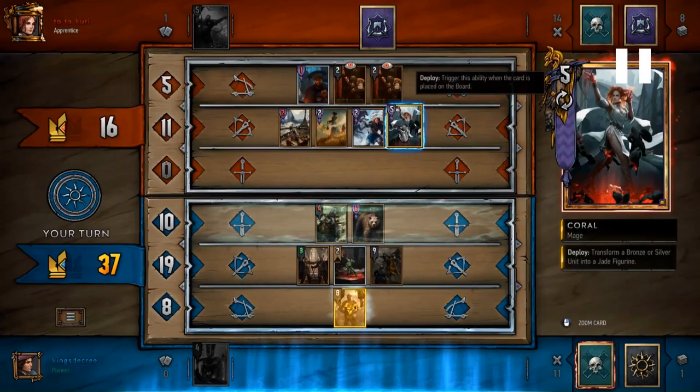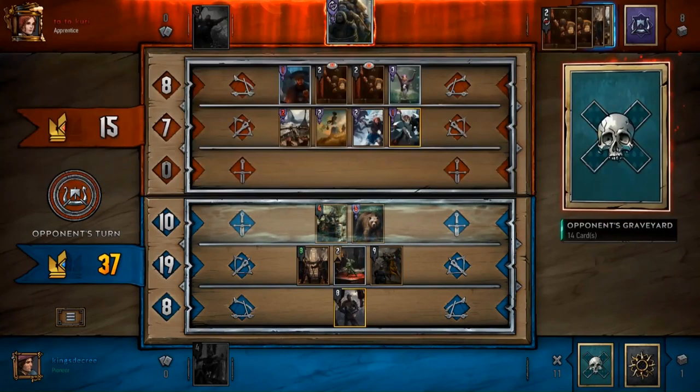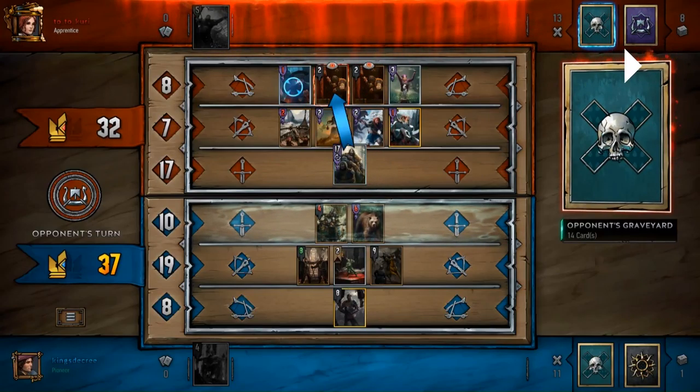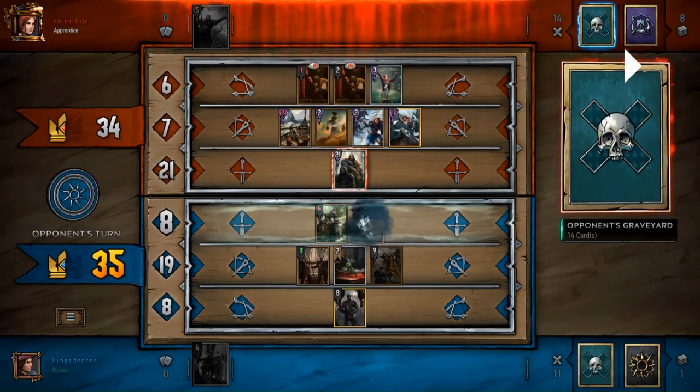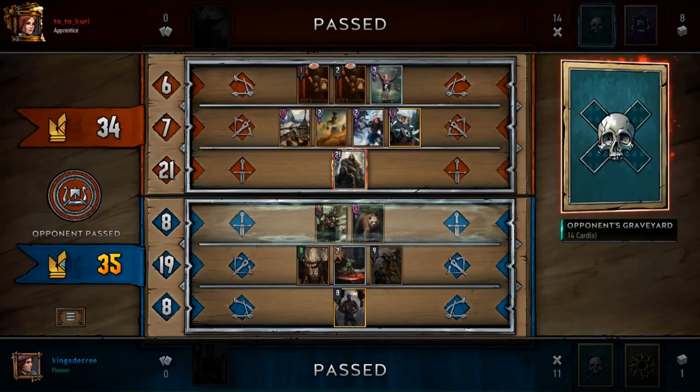I bring out Meno because Rainfarr isn't going to pull anything, and even without a spy target I still go for the four damage on Coral. He plays out Jingofett - that's a 24-strength swing - and the weather ticks down for two and I win by a single point. That was really close. It might not have mattered when I played Rainfarr either way, but the higher EV play is to play it later - less likely to be punished if I play it later as opposed to earlier.